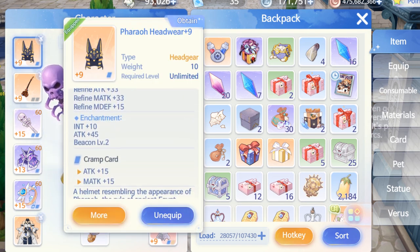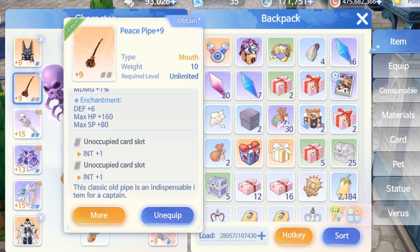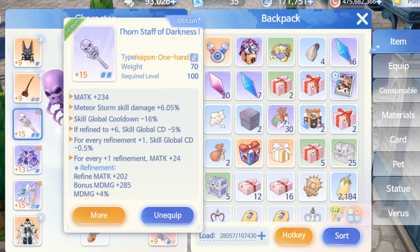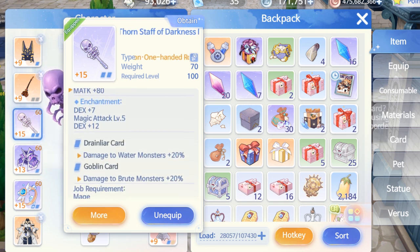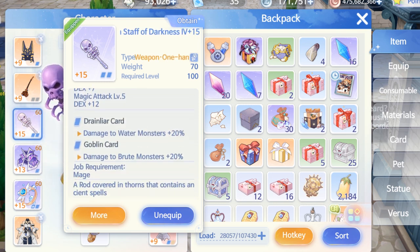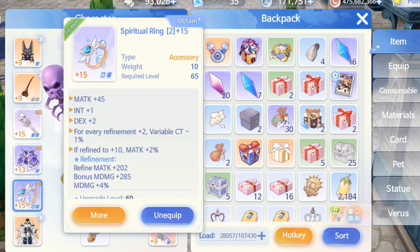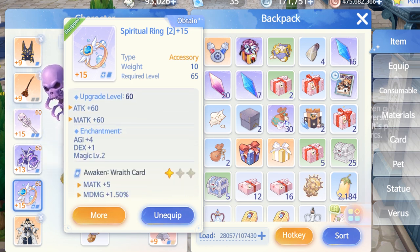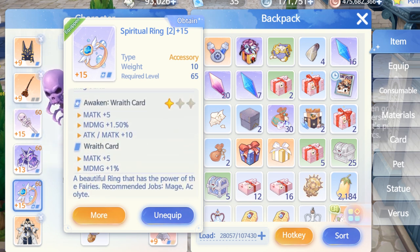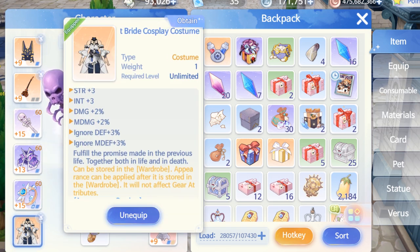When you reach level 90, a new set will appear — the Magic Blow Set. It increases your max SP and skill damage. However, the requirement is plus 15. It's still good for Meteor since Meteor only lasts a few seconds and it bursts damage. Unlike Gravitational, the best set for that is the Print Set because you can cast many Gravitational skills when your casting time is low — the more skills you use, the more kills you gain and the more damage you deal.